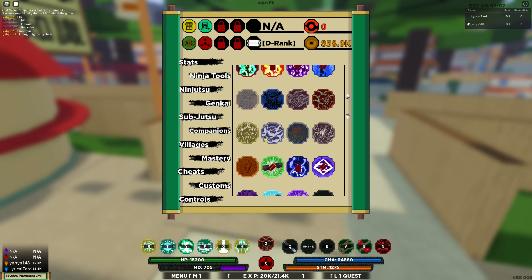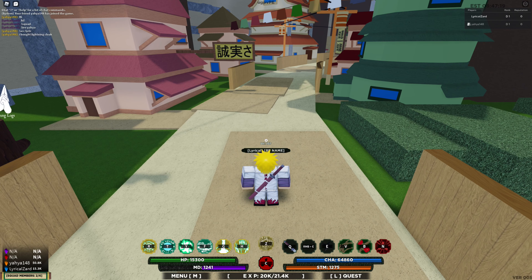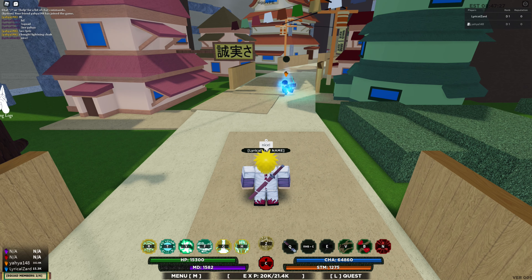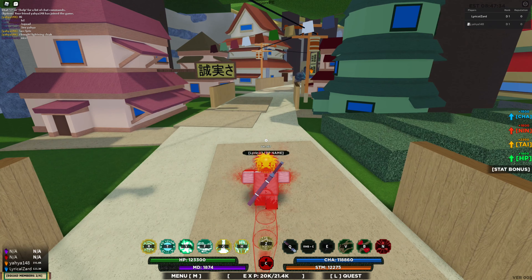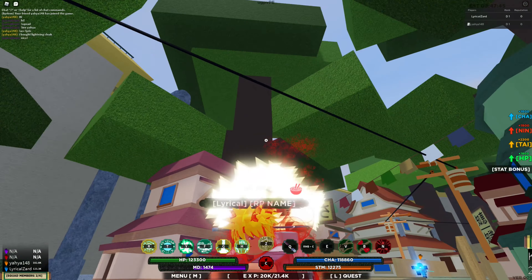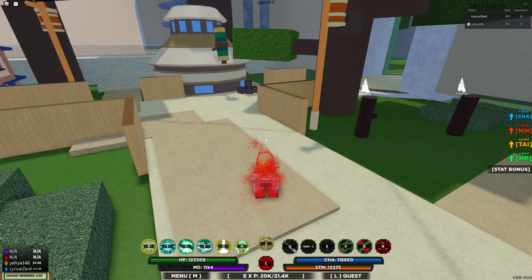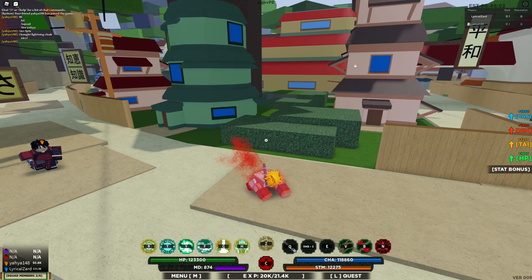Now I'm going to get into Five-Tails, Kokuo. I haven't seen this one yet and I want to see what it looks like. The tails look similar to Kurama's — before this update, all of them were pretty much modeled after Kurama. Let me go ahead and activate it. So it looks very similar to Kurama as you can see. It has four horns — you can see them from the side view. Then here's the tail; it's like more of a triangular tail. Here's a 360 view of it. Pretty cool tail.